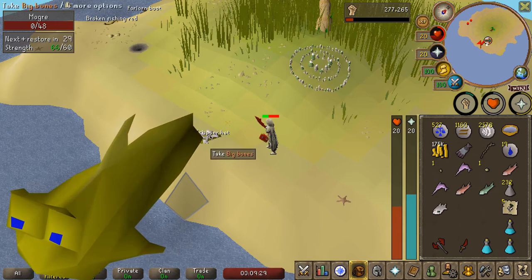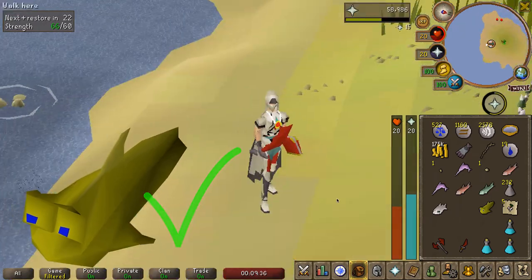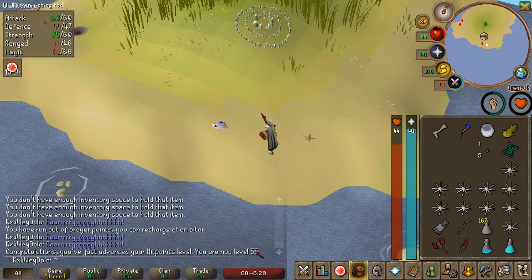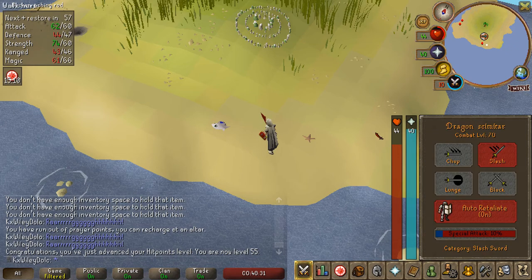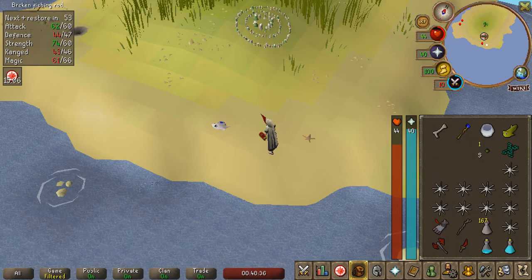Hey, there's a Mud Skipper Hat. I'm killing these Mogres for the Flippers, but we'll take the hat. I just got 55 hit points and that brings me to 70 combat, so now when we go back to Slayer we can use the Fairy Slayer Master. Not bad.